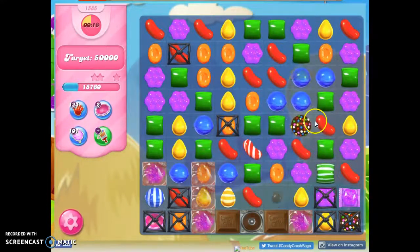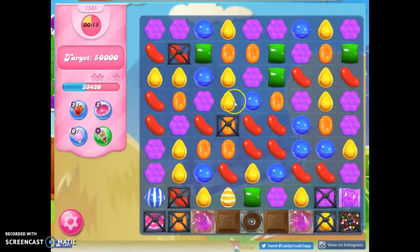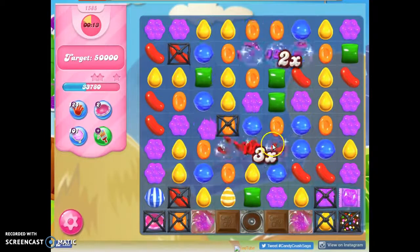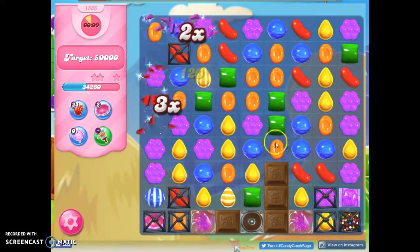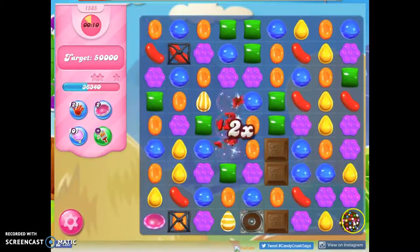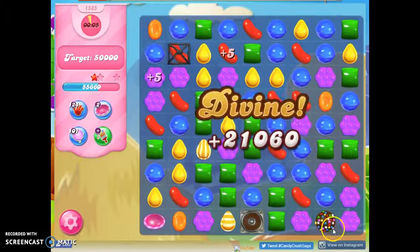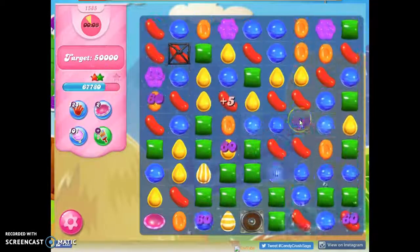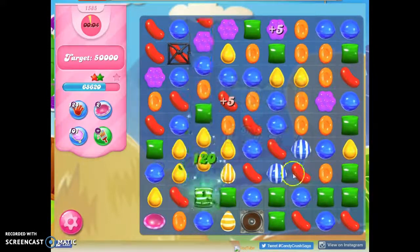There we go. Let's take out all green this time. Now we've opened this up. Boom. And this should probably do it. There we go. So that's how I beat this on my first playthrough — color bombs, spaghetti, color bombs. So the more I do that, the more likely I'll be able to do that again.